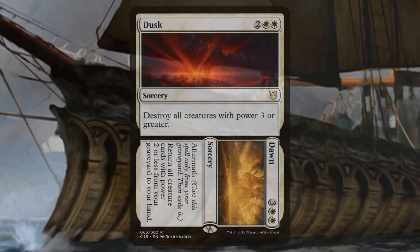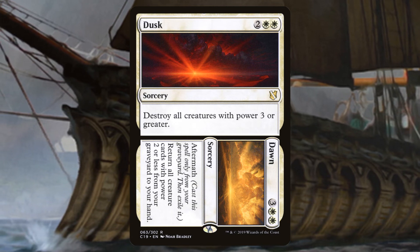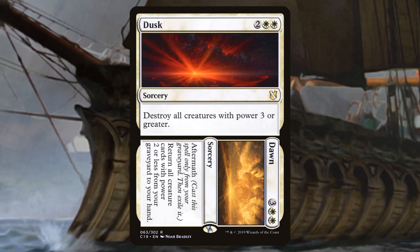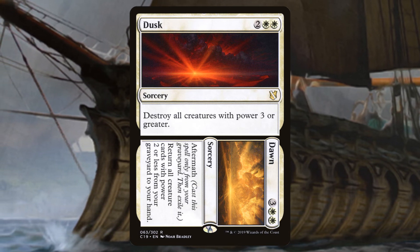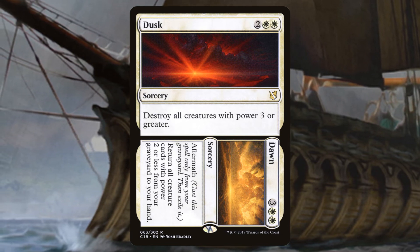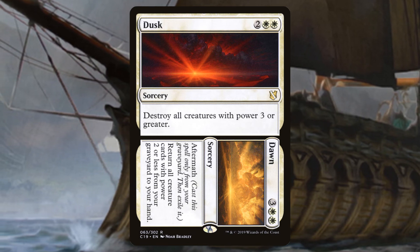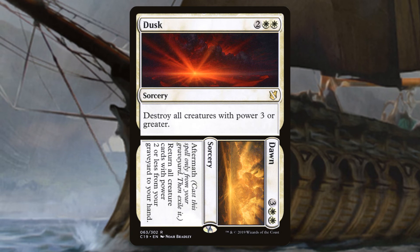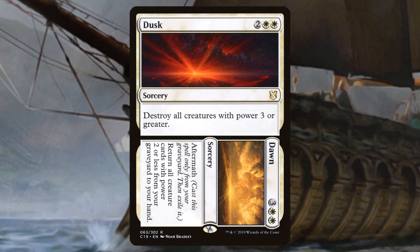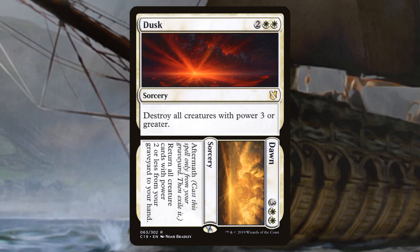And finally there's Dusk to Dawn. Dusk is a sorcery that destroys all creatures with power 3 or greater — we have a decent number of cheap creatures in this deck that'll dodge this board wipe. And Dawn, the aftermath side of the card which can only be cast from your graveyard, returns all creature cards with power 2 or less from your graveyard to your hand, which is a majority of our creatures. And that is most of the deck. Our removal package is pretty standard fare for mono-white, but you can see the full decklist in the description.